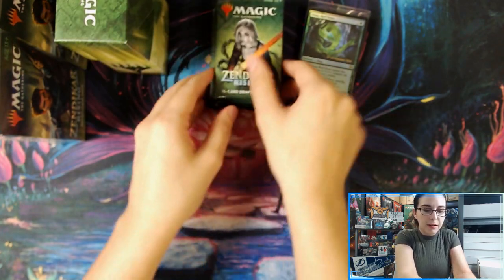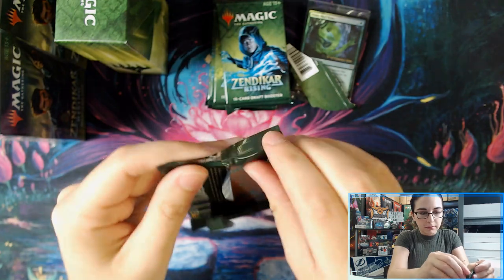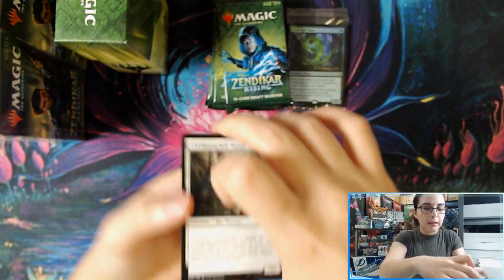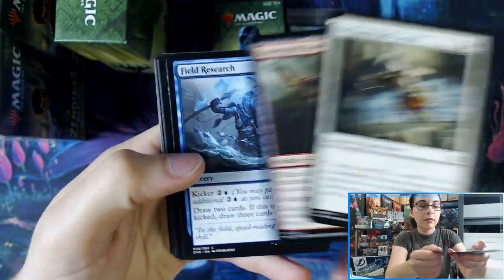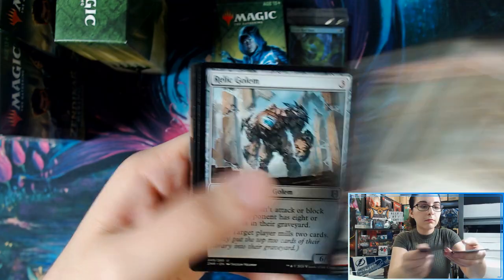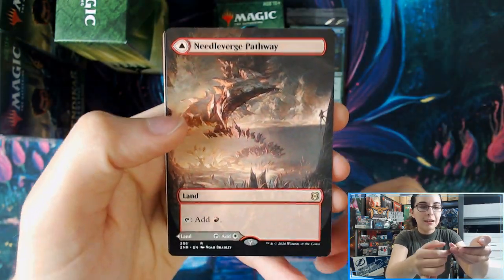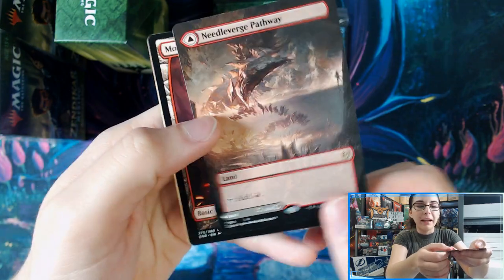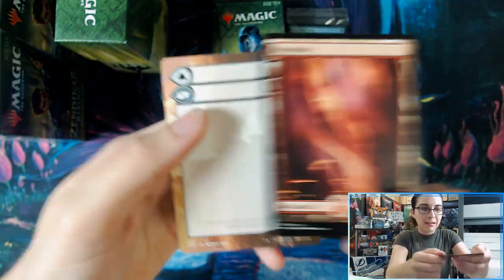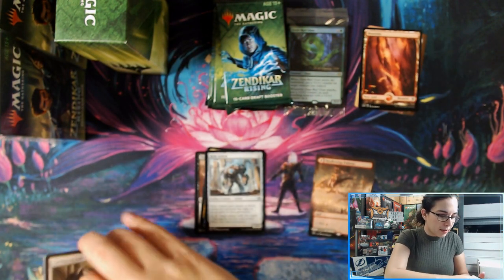Let's get started with pack number one. This pack is just choosing to be a bit mean to me today — that's okay, the pack can do whatever it wants. We do have a borderless rare: Needle Verge Pathway and Pillar Verge Pathway. Very cool, nice modal land there. Let's put those up and straighten up these commons a bit.